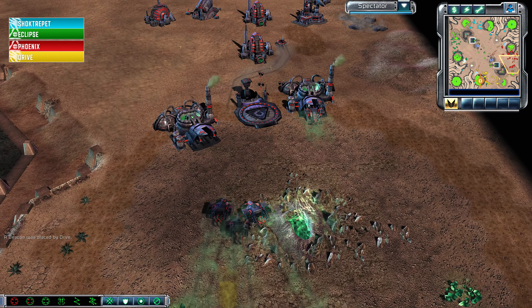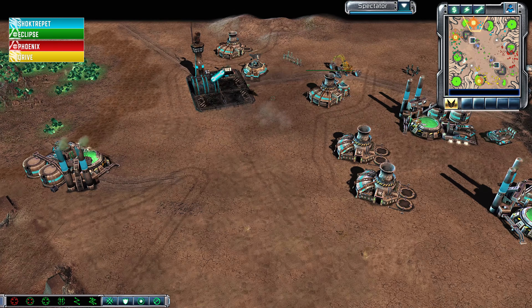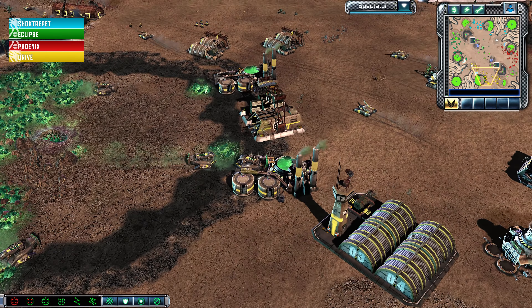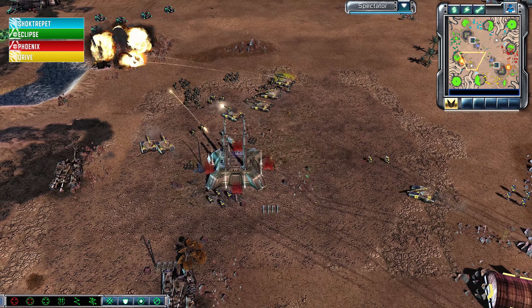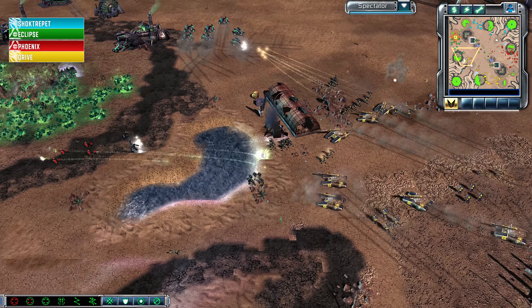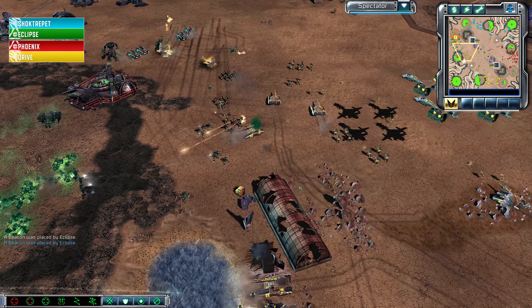A Catalyst Missile fires off somewhere — it looks like it's going to hit Drive somewhere, though it's not entirely clear where it actually landed. The Orca strike comes in and hits the airfield, cleaning up a chunk of health. Shocktrepit escapes to the corner and expands there. A little Seed Tiberium gets deployed. Grenadiers clear out a building. Drive moves forward to Eclipse's expansion — no one has taken the corner in the southern half of the map. The Catalyst Missile finally lands and eliminates that red refinery.